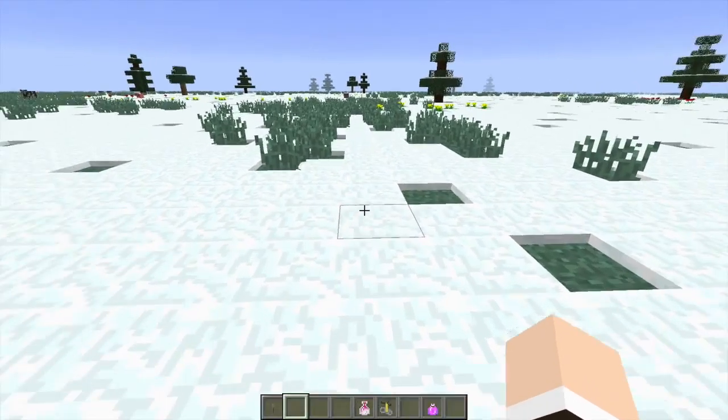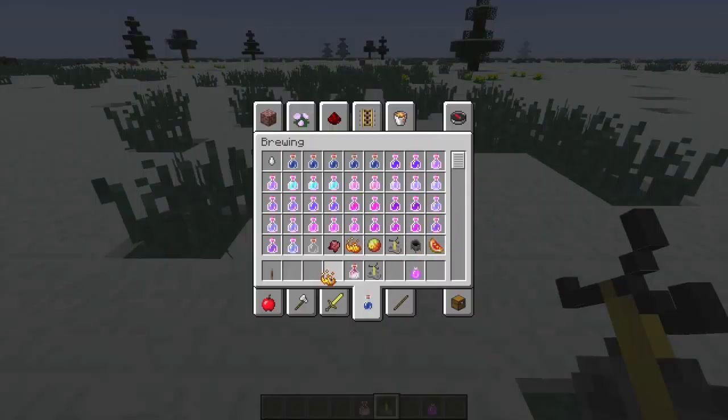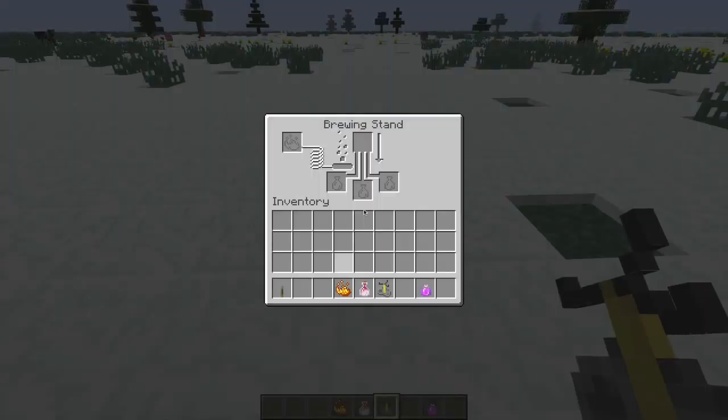We also have new bricks, which are found in the second End. New things were added with brewing — we also have Dragon's Breath, but I'll get to that in a second. We have these new items — I'll show you what they do.